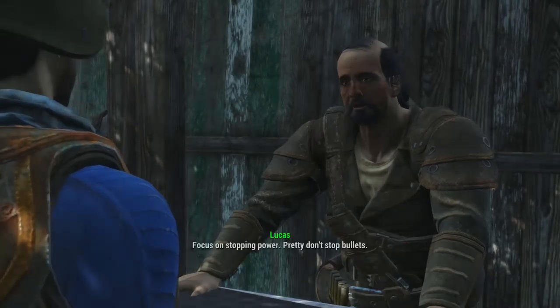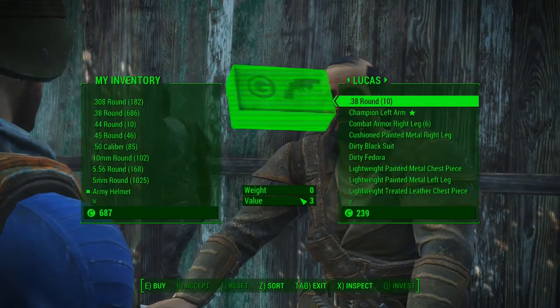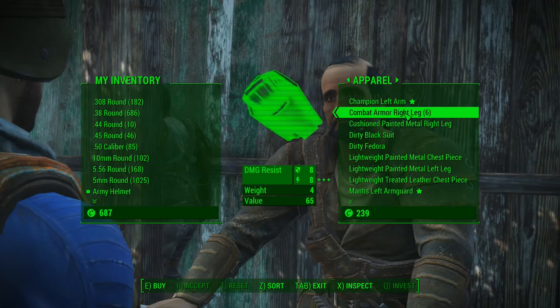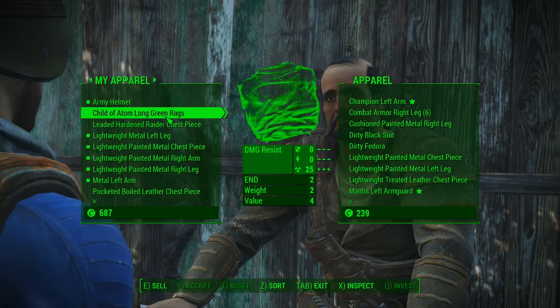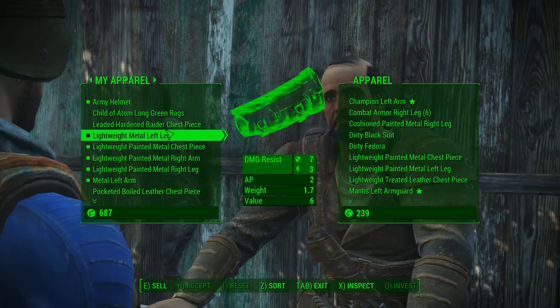Wonder what he's got. At least it's honest work. Got the best armor in these parts. Sure, let's take a look — focus on stopping power. Pretty doesn't stop bullets. Let's check out your apparel. That's not too bad — I need to bring my apparel up so I can see what I'm doing.